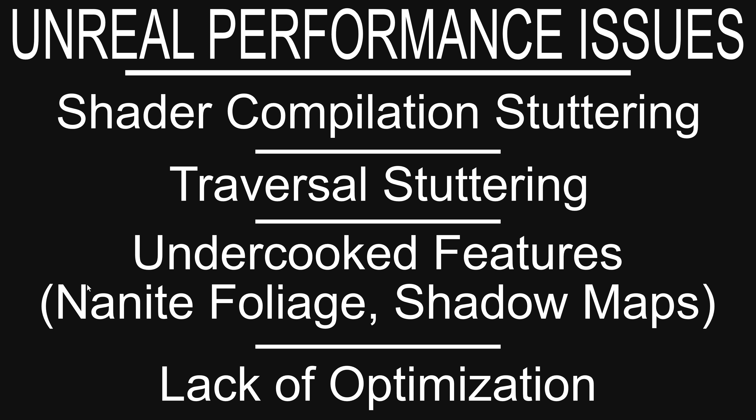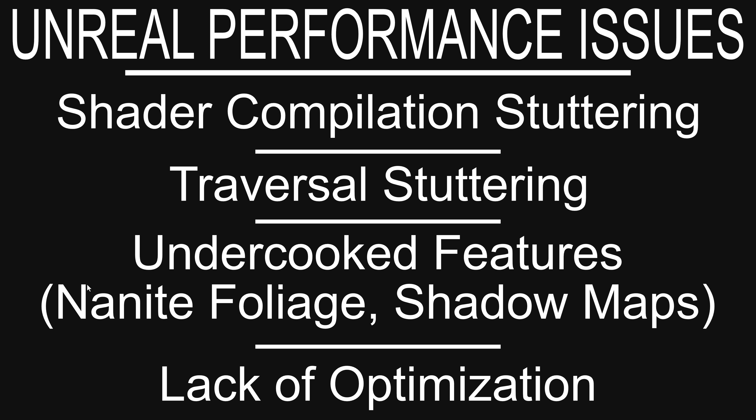And then finally, we have the good old-fashioned one: a lack of optimization, and that is going to be key to this story. Sometimes developers just write bad code. A lot of times it's a priorities problem, where people are building for cutting-edge consoles and hardware and then at the end trying to make it run on everyone else's computers — sort of the reverse of how it used to be done.